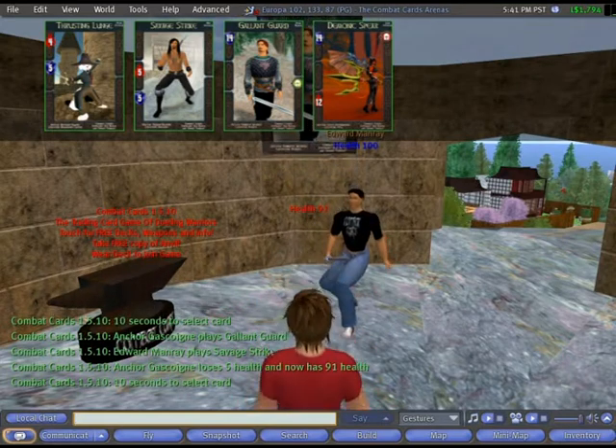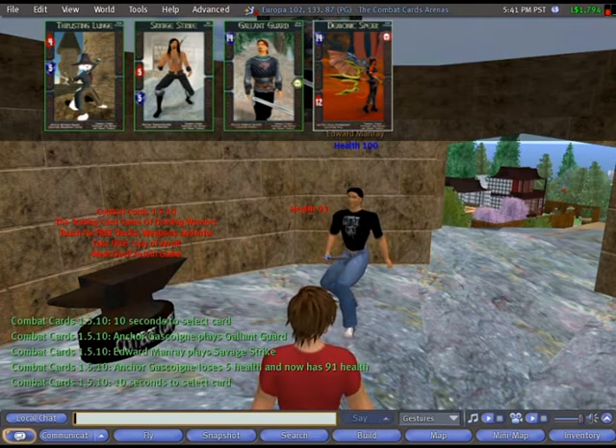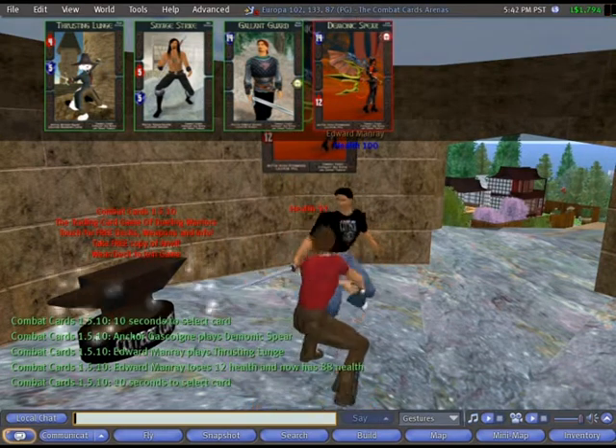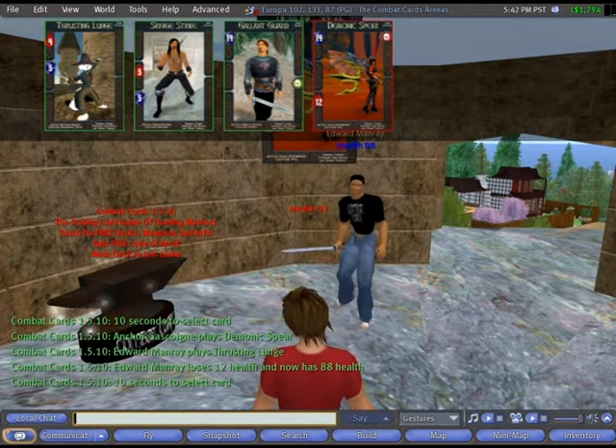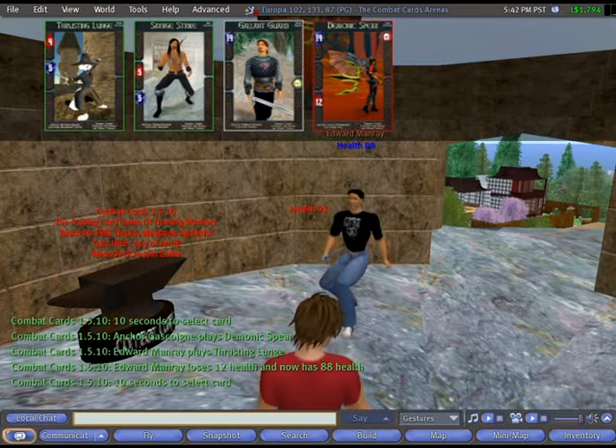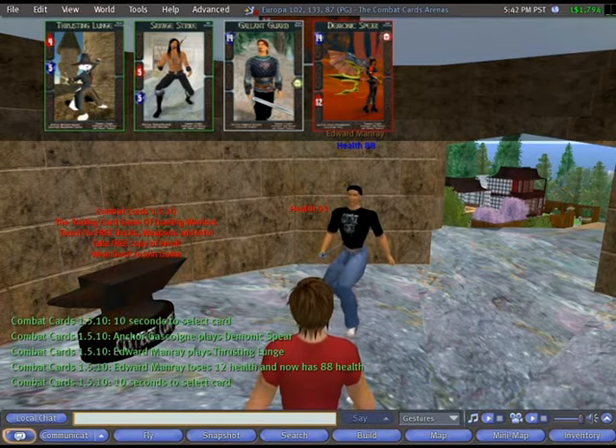By watching the results you can learn what cards your opponent has and what combos they have, allowing you to anticipate and block their attacks. By anticipating their combos, you'll be able to play attacks they can't block. That's all you need to know — play Combat Cards now and get fighting!